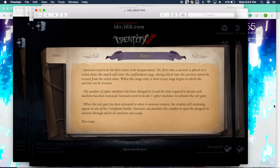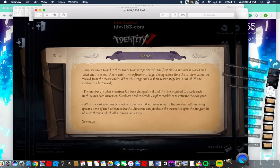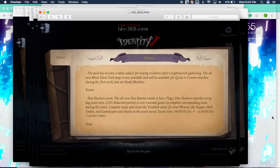The number of Cypher machines has been changed to 11. The time required to decode each machine has been increased, and survivors now need to decode 7 Cypher machines instead of 5 to activate the gate. When the gate has been activated or when 4 survivors remain, the Crowbar will randomly appear at one of the 5 booths — survivors can buy it with points to open the dungeon in advance, through which all survivors can escape.